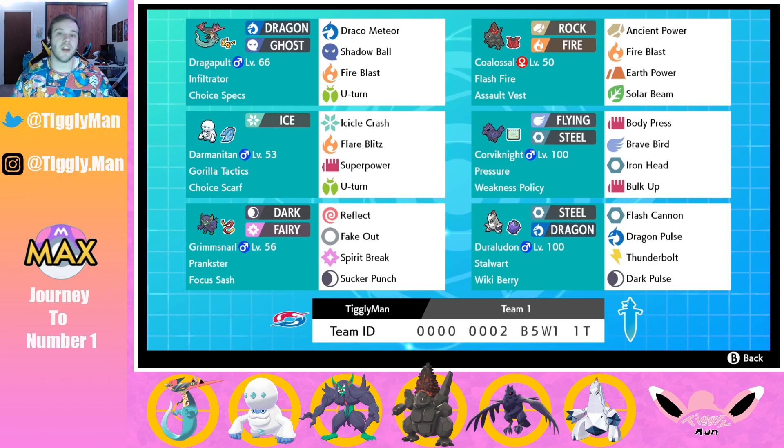Grimsnarl is a mixed bulk set — max HP, a little speed, a little attack — just so he can outspeed other Grimsnarls. The pride and joy of the team is Assault Vest Coalossal. Once the sandstorm is set, this guy is very, very bulky.